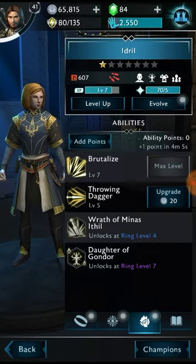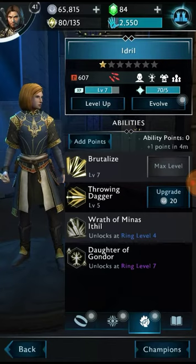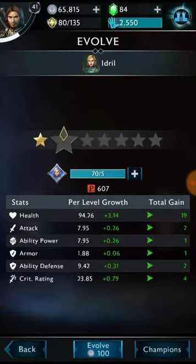If you look at the top of the screen at Evolve, you'll see that I have 70 tokens for Idril. Tokens are how you upgrade your character's star level — every time you upgrade their star, they become stronger and get an increase in per-level growth. Right now she is a 1 star character, and it will take 5 upgrades to get her to a 2 star character. The first evolution will cost me 100 million.